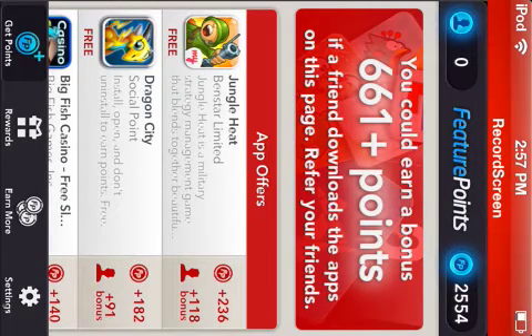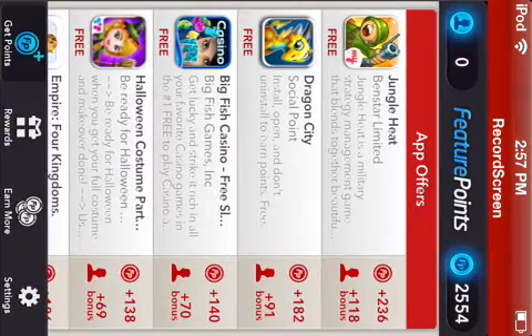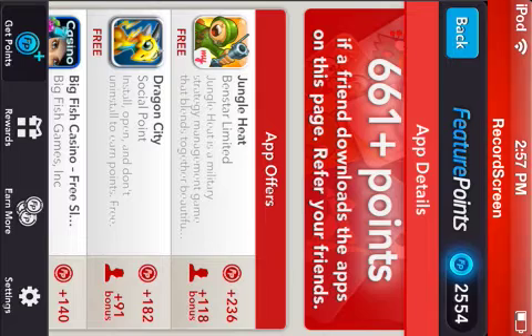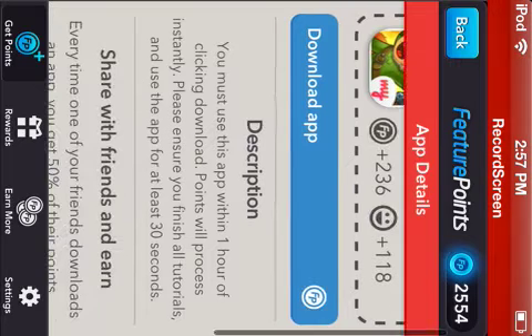So you have all these apps right here. Click on anyone that you want. Probably Jungle Heat would be your best offer because it's got 263 points to start you out with. Before you hit download app, read the description: you must use this app within one hour of clicking download, points will process instantly, and please ensure you finish all tutorials and use the app for at least 30 seconds.